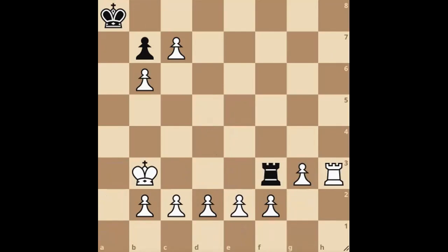Hello, this is Cryo Chess. Today we have silly puzzle number 47. It's white to move and checkmate in 18 moves. Please pause the video to see if you can solve this puzzle on your own.